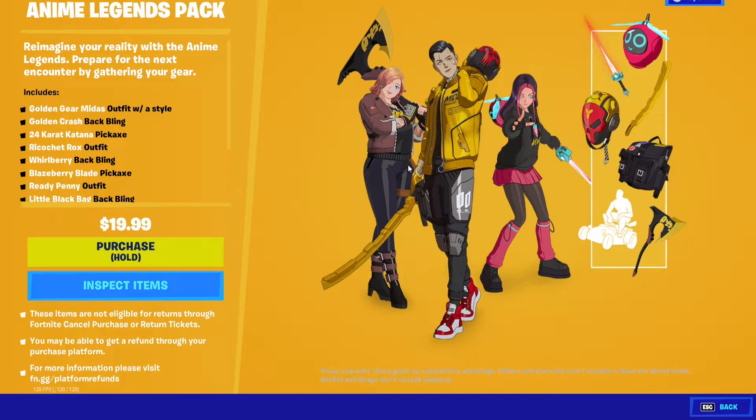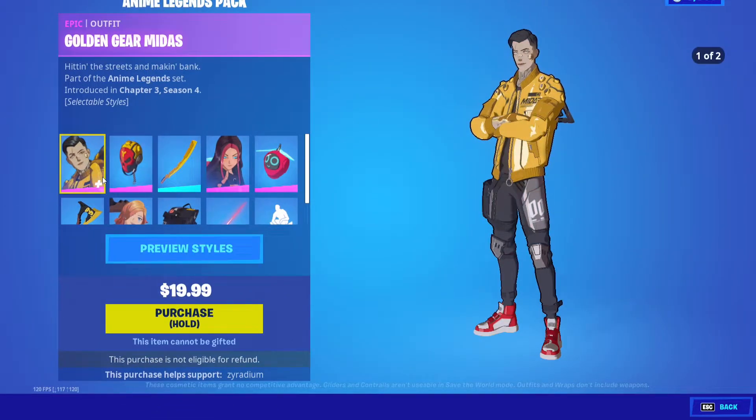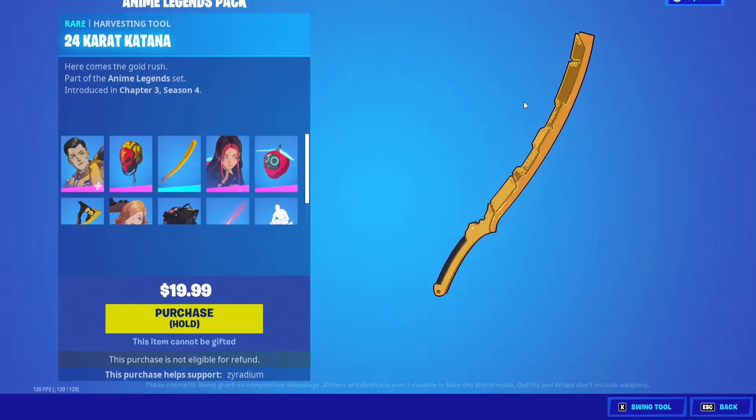This is what everyone's been waiting for! Oh my gosh, Midas — Richard Ricochet Rocks, I think this is your shot. Rocks and Ready Penny, let's go ahead and inspect these items. Wow, look at that — Golden Crash! We got the 24 Karate Katana!